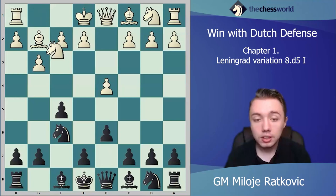The Leningrad variation is with d6 and then g6. You play a fianchetto on the kingside, and in the future you want to play e5. This is very solid for black.